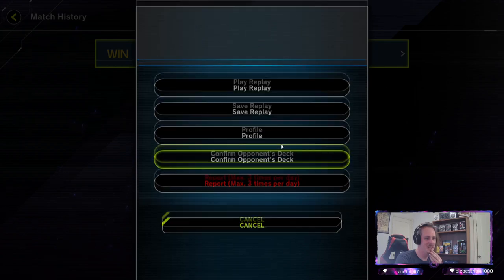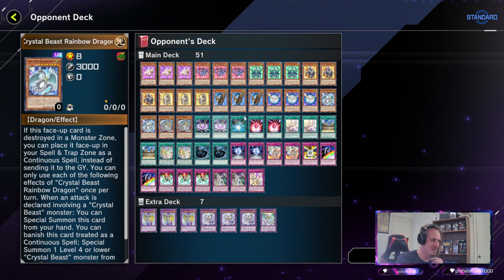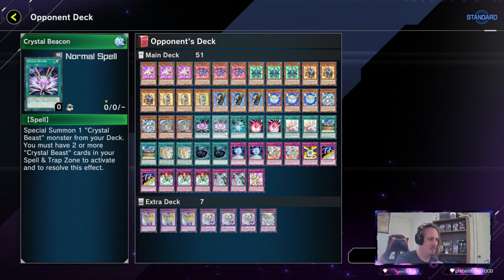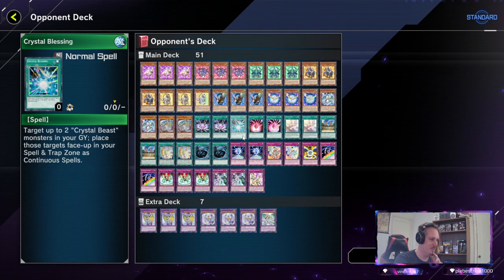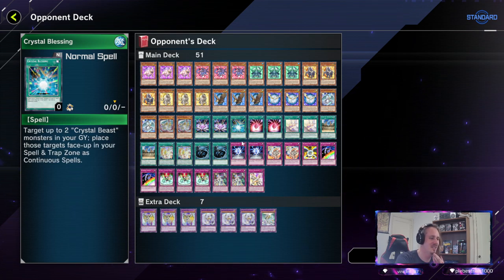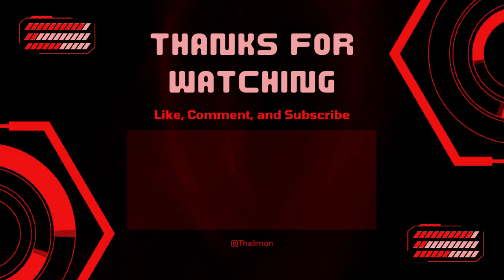What was your deck? You were running Crystal Beasts. So what were you going to do with this one — special summon or replace one? The card he was going to play was Crystal Beacon — no wait, it was from the graveyard, so it was Crystal Blessing. Oh, I feel so bad.